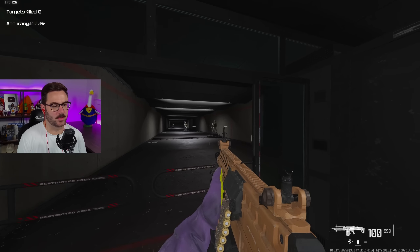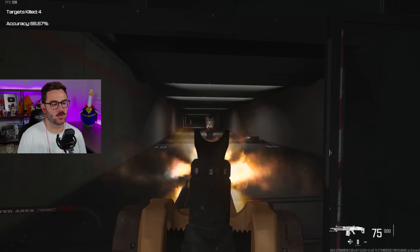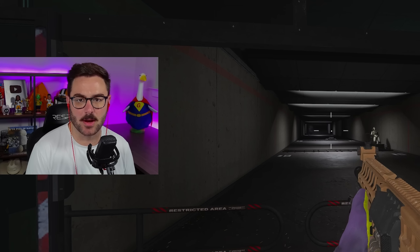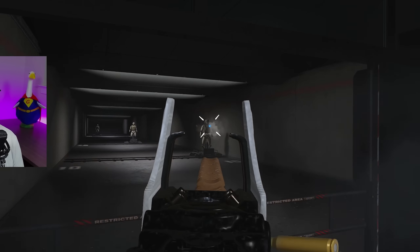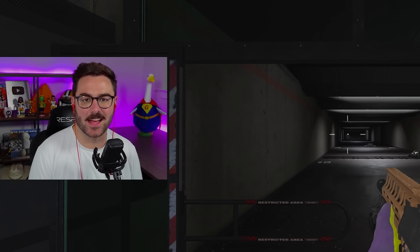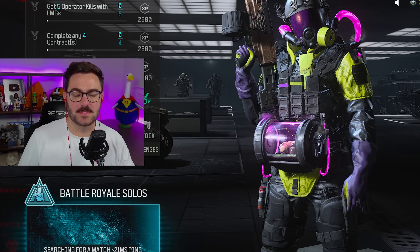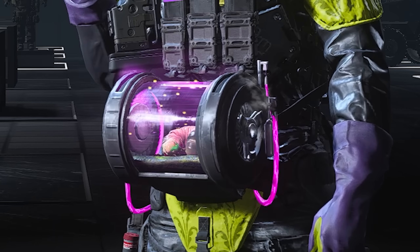This is a Modern Warfare 2 gun - the Tempest Razorback - to better demonstrate how this actually works. With no attachments and just iron sights, it's pretty easy to hit the first two targets but there's some shake, and at distance everything's bouncing around. With no attachments except the new sight, you can just tell everything is much cleaner and there's really not a lot of bounce.